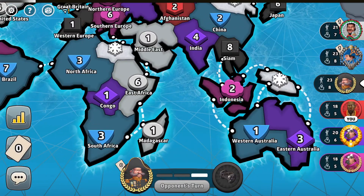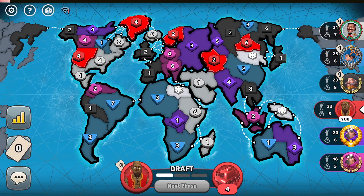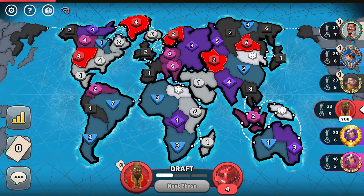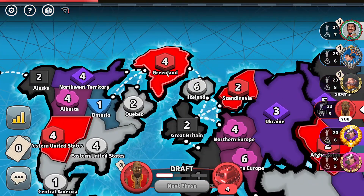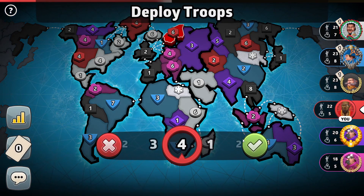Black adds his troops on Siam — does that mean he will go for Australia? Probably not, because the purple player might add his troops in Australia himself. Right here I have two troops in Eastern United States. I think the black player might want to move his Icelandic troops to North America as well, so I will make sure to move away my Greenland troops from this place. I will add my troops in Europe.